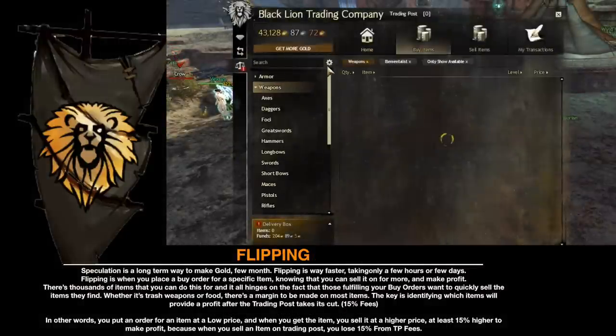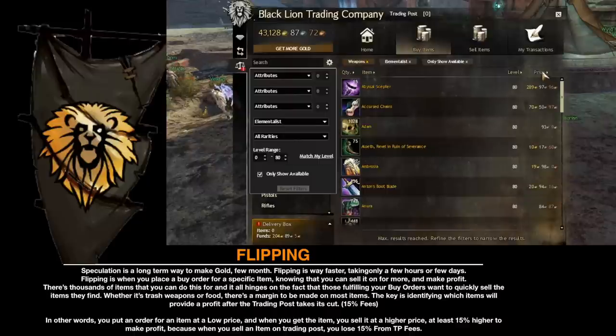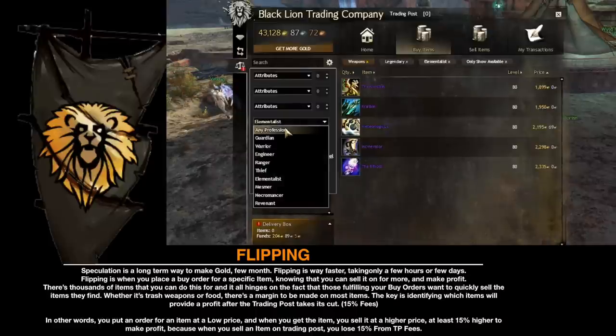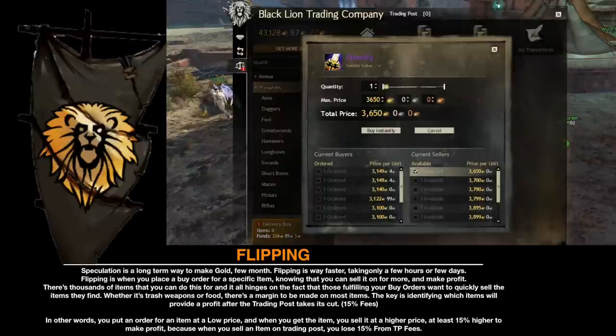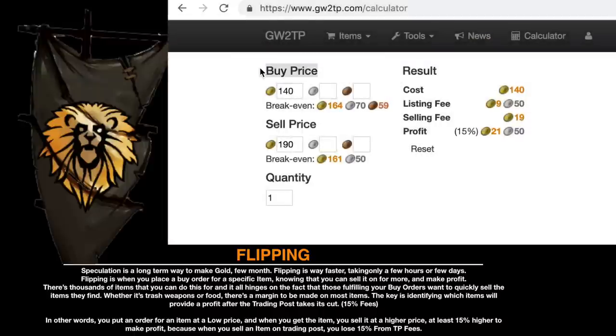Speculation is a long-term way to make gold — a few months. Flipping is way faster, taking only a few hours or a few days. Flipping is when you place a buy order for a specific item, knowing that you can sell it for more and make a profit. This works with thousands of items, relying on the fact that those fulfilling your buy order want to quickly sell the items they find. Whether it's trash weapons or food, there is a margin to be made on most items. The key is identifying which item will provide a profit after the trading post takes its cut — 15% fees.